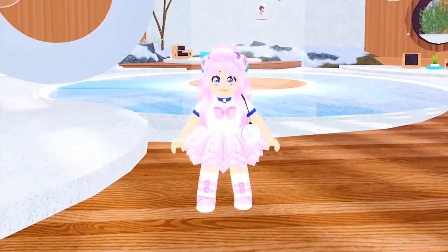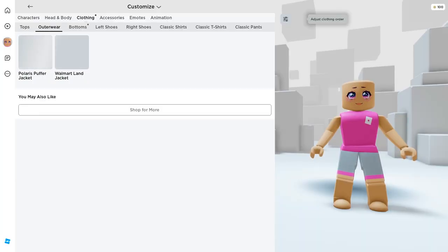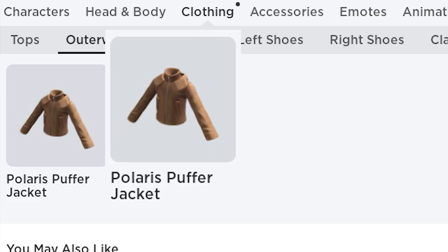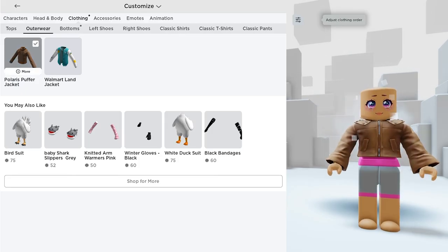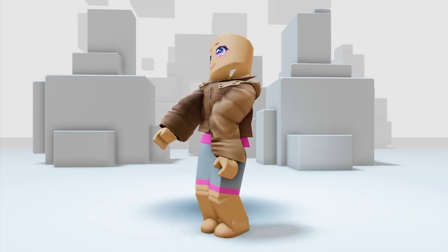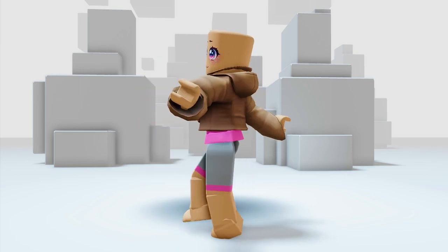Let's check our inventory. Go to clothing and click outerwear — you will get this Polaris Puffer Jacket. Let's try this on. Wow, I love this 3D jacket on me, it looks very chic!